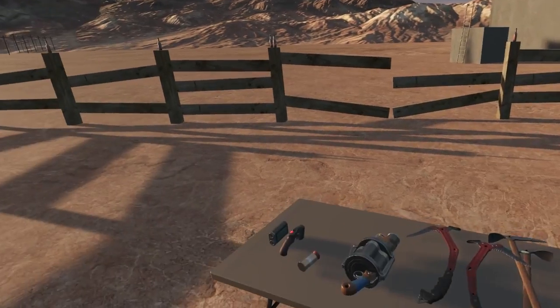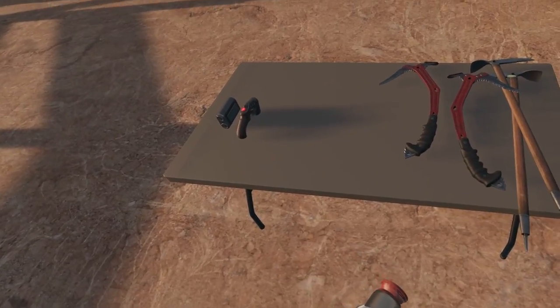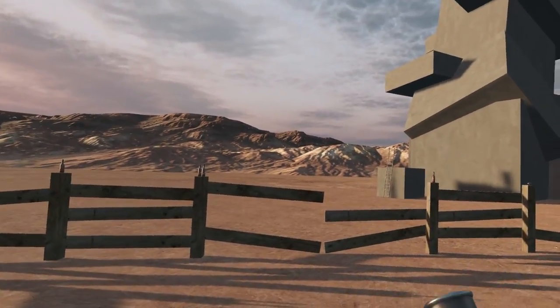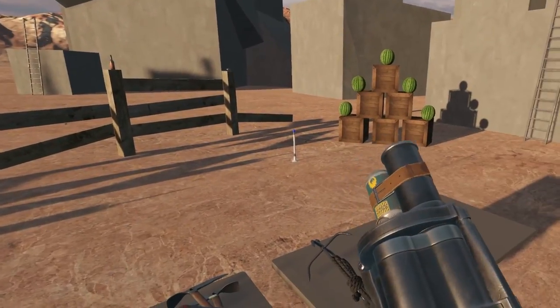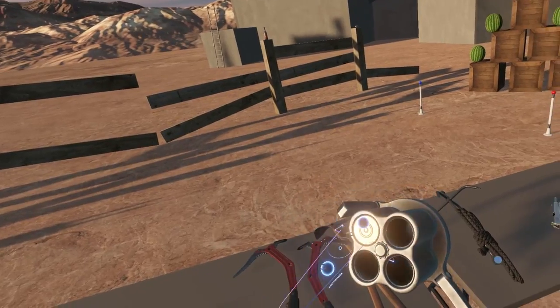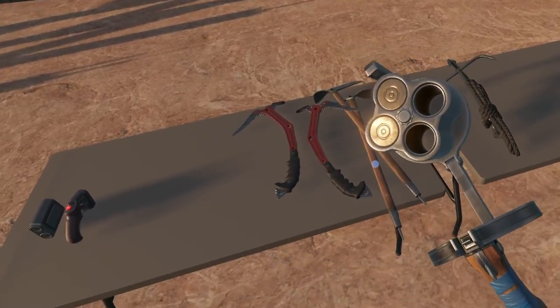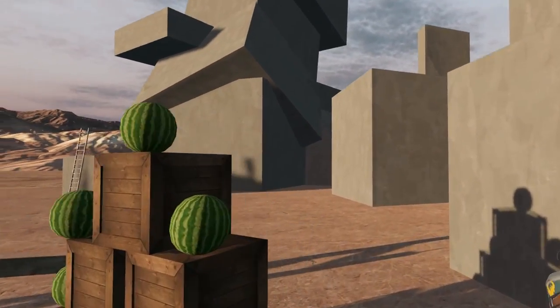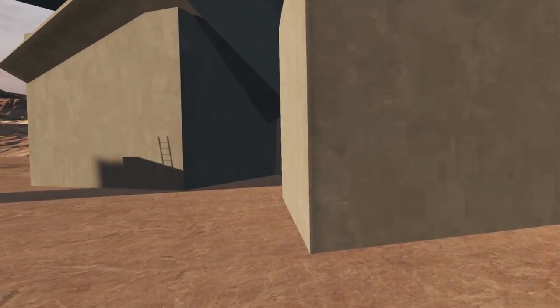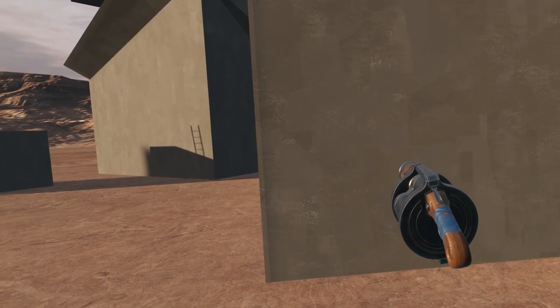Let's take a look at our new climbing goodies. The first one, a little bit on the absurdist side, is our plunger launcher. This is a four-shot grenade launcher that allows us to plant climbing points on any static surface.